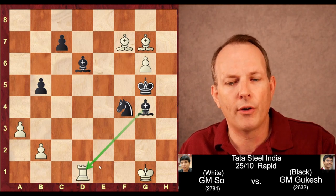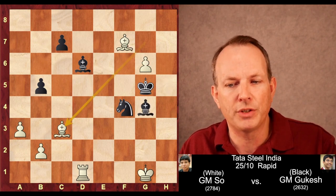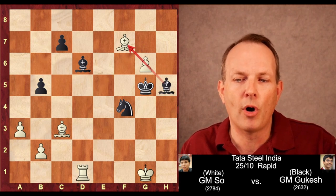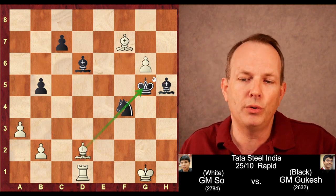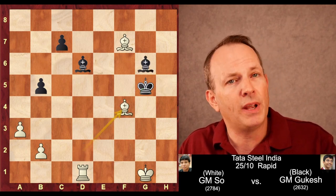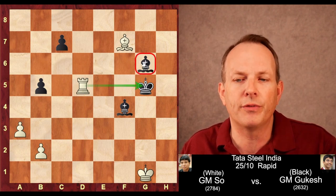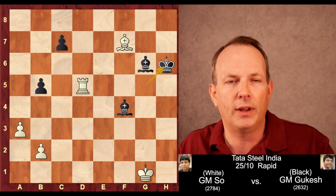Bishop to g4 counterattacks the rook at d1. The bishop goes back to c3, and here bishop to h5. What if he just takes the rook? The rook is hanging. Then g7, and the pawn cannot be stopped — white would promote. So bishop to h5. Now the pawn advances; he would just take the bishop at f7 and control the queening square. Bishop to d2 pins the knight at f4. Bishop takes pawn, bishop takes f4 check, bishop takes f4. And now rook to d5 check — what he wants to do is push the king away from its defense of the bishop at g6 so he can win that piece.